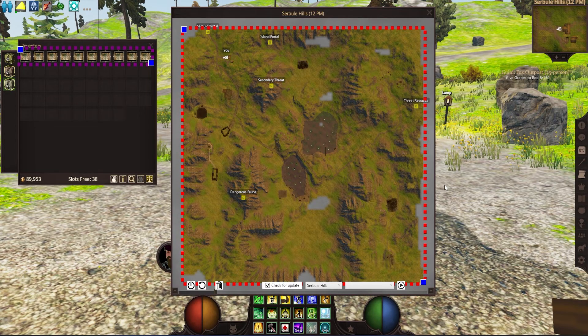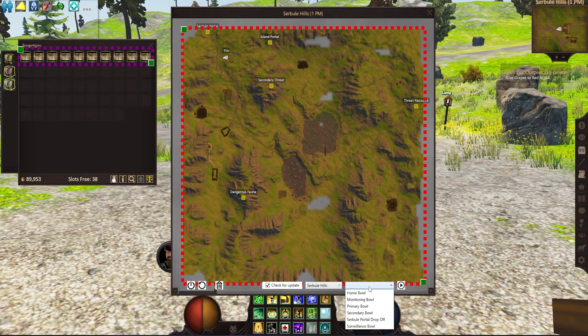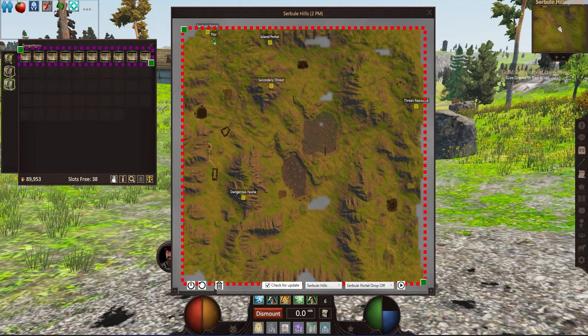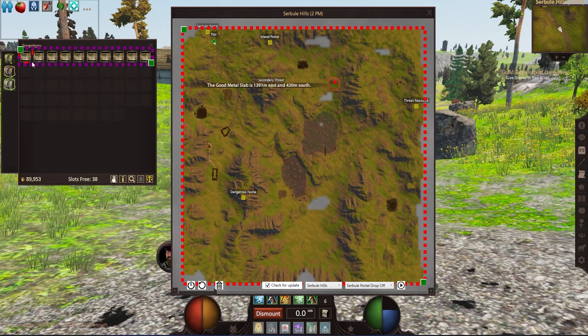Now you want to set the map you'll be surveying on, and also set the starting location you want to start from. You'll see a green dot appear at the starting location. Simply make your way to the starting location and click on the survey maps to start marking the locations on the map.